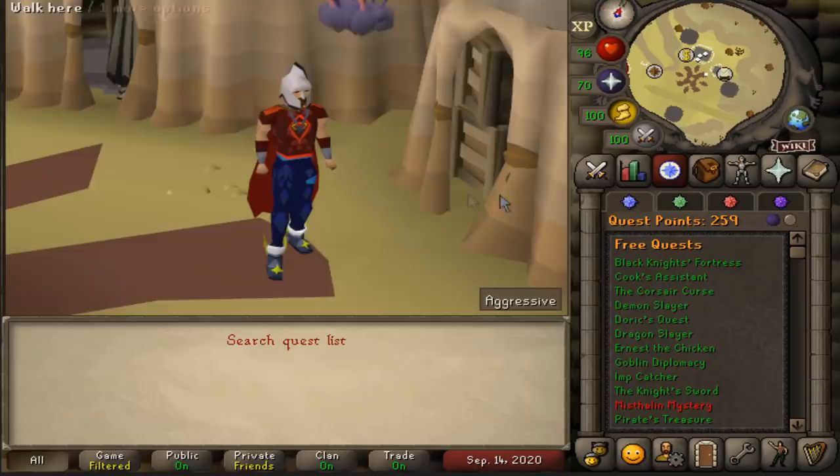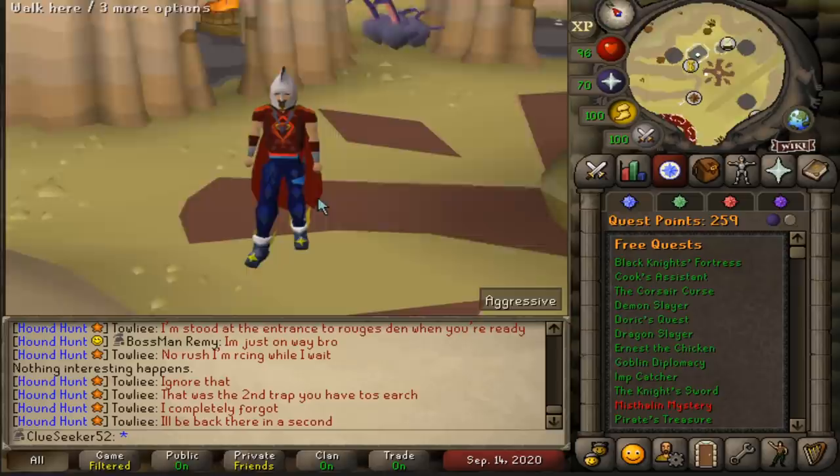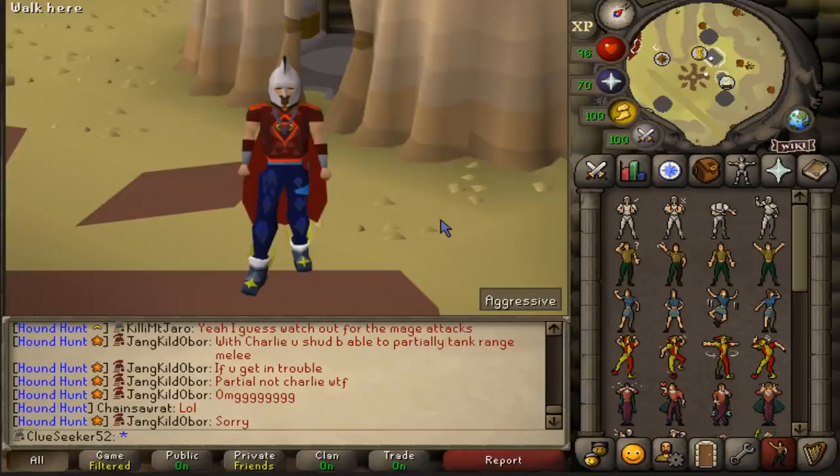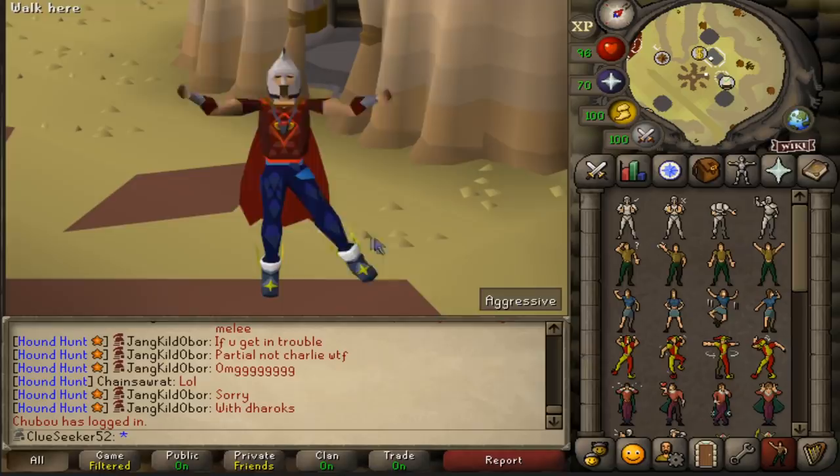Just in case you missed the last episode, I finally got around to completing Dragon Slayer 2, which is a quest I've been putting off for the best part of two months now. And then after the quest, I slithered over to Vorkath and luckily managed to pick up the head on only 2kc, which means we've now acquired the Ava's Assembler, which is another huge upgrade for the account. With Dragon Slayer 2 out of the way, this now means we've only got one more Grandmaster Quest left to complete — Monkey Madness 2 — and completing it is going to be one of the main goals for today's episode.